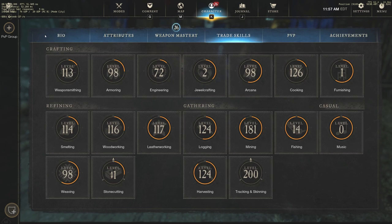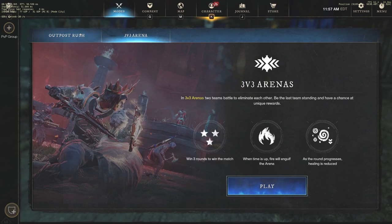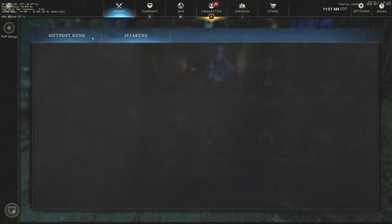Number five is OPR — Outpost Rush. OPR is a lot of people's best way of getting an automatic two Gypsum. But 3v3 Arena is even better. You can get two Gypsum from Outpost Rush, which takes probably 25 minutes per game at the very least. With 3v3 Arena, you get a 50% chance if you lose and a 100% chance if you win — so you can get four Gypsum just by doing PvP.